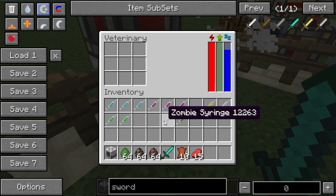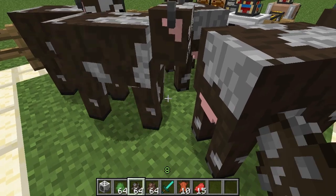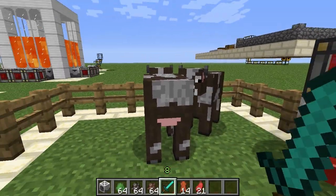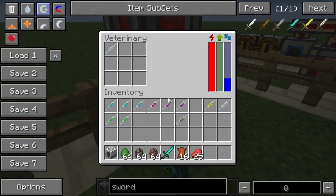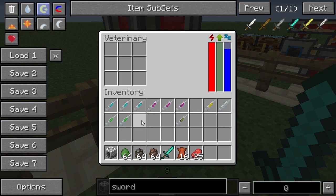Let's try that again — spawn some cows, there's a baby cow. Got another zombie syringe in the veterinary station and this time it grew into an adult cow rather than turning into a zombie. That's how the zombie syringe works.